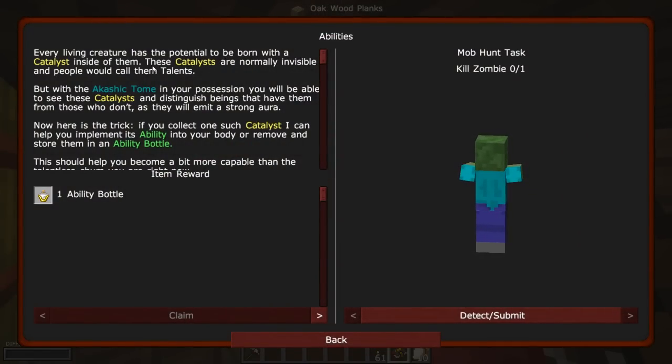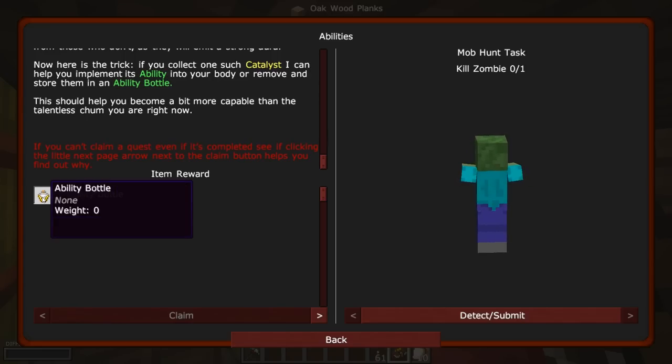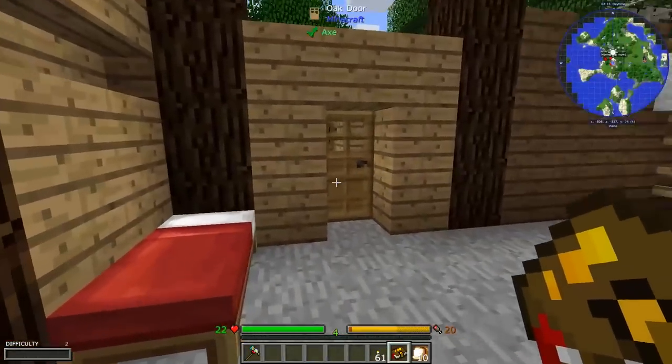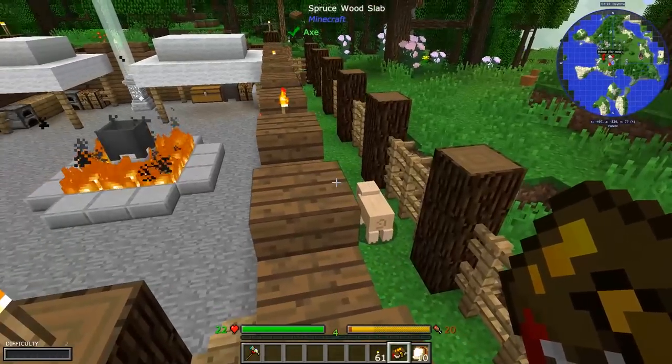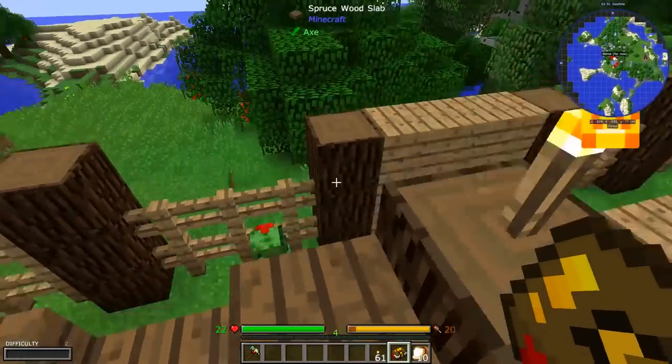Every living creature has the potential to be born with a catalyst inside of them. These catalysts are normally invisible and people would call them talents. But with the Akashic Tome in your possession, you'll be able to see these catalysts and distinguish beings that have them, as they will emit a strong aura. If you collect one such catalyst, I can help you implement its ability into your body or store them in an ability bottle. It wants me to kill a zombie — not all enemies are going to have that inherent ability. That golem I saw earlier who was moving speedy probably has an ability in him, but I didn't see any outward indication.